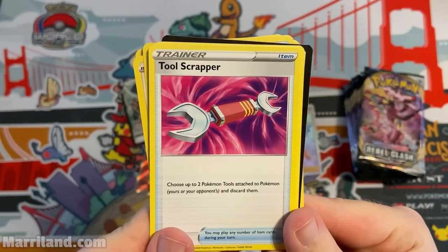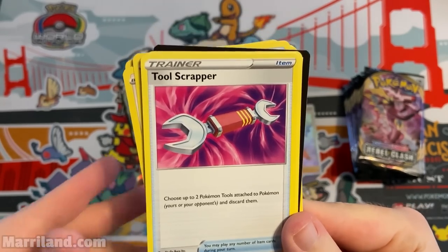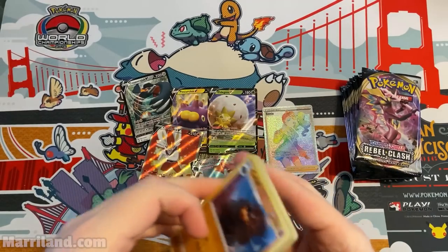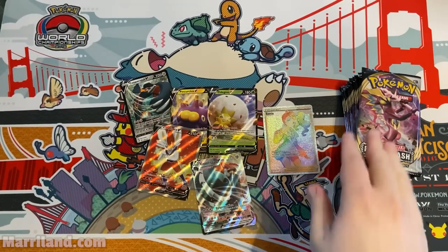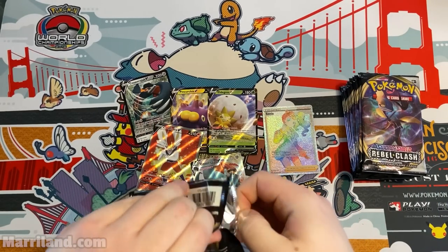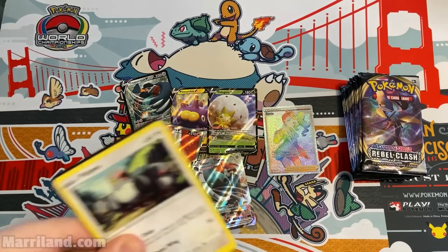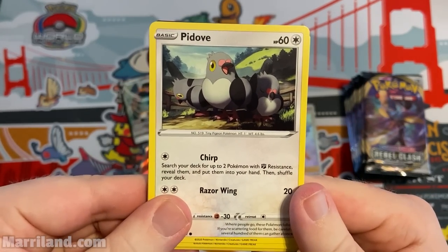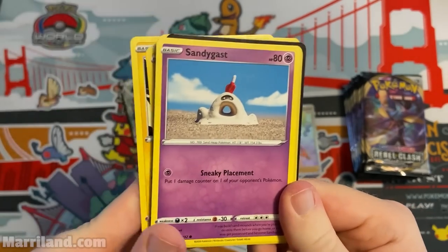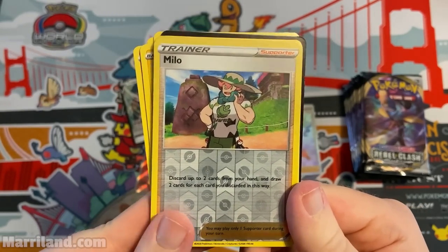Tool Scrapper — choose up to two Pokemon Tools attached to Pokemon, yours or your opponent's, and discard them. Handy. Ban and Carpool. Pack — Chirp, Voltorb, Sandygast, Bunnelby. Milo Reverse Foil Milo.